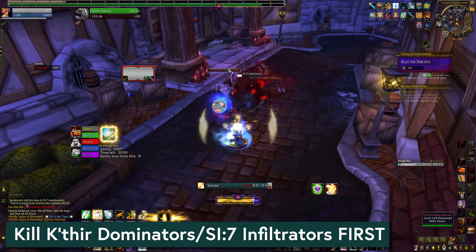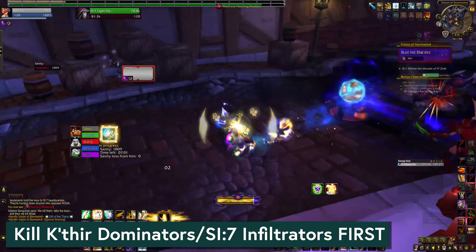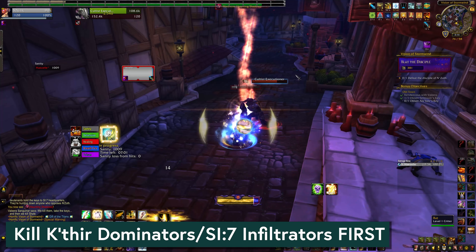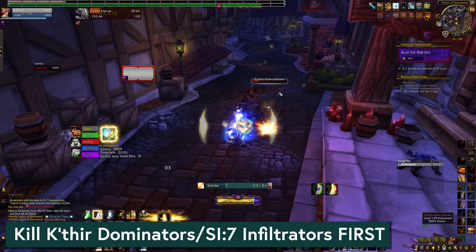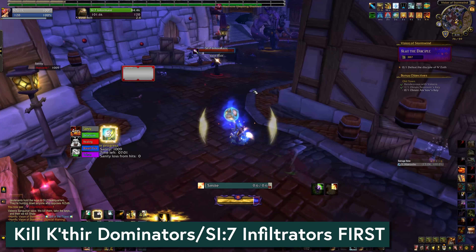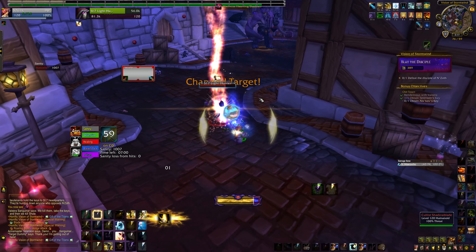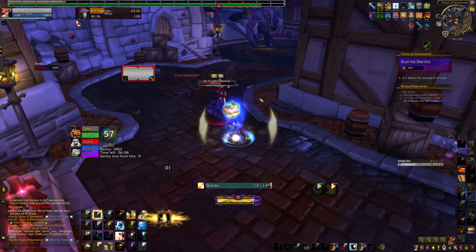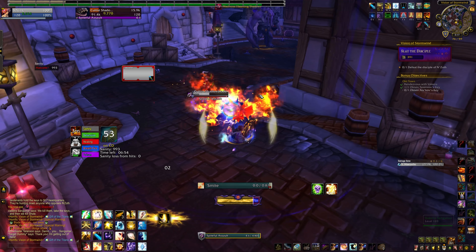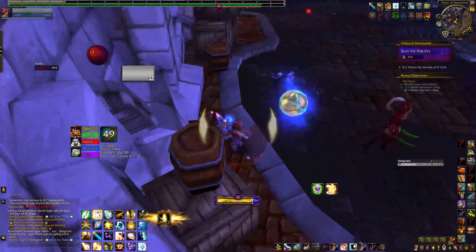Next tip, more specific: target priority. Touch of the Abyss will ruin your life. That spell is a stun cast by the Cathir Dominators in Orgrimmar and the SI:7 Informants in Stormwind. Always kill those first and keep them targeted in case you need an interrupt. If they're casting and you can't kill or interrupt them, fear them, knock them back — do whatever you have to do. Do not let them Touch of the Abyss you, because that will get ugly quickly when everyone else starts using their ground abilities.